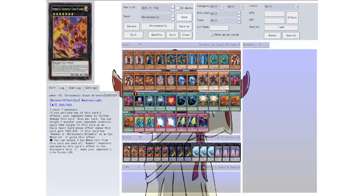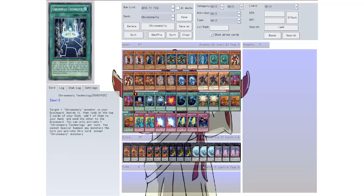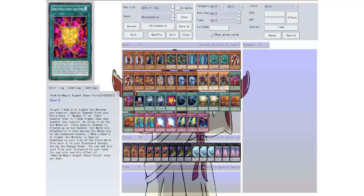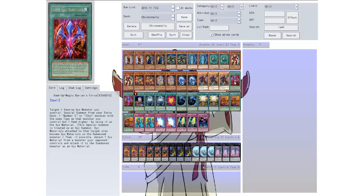So I have Number C6 Chrome Molly Chaos Atlantis — you can use three little sevens or you can use the rank up, which is probably the best way to do it. If you have a rank five or higher XYZ monster you control, you can special summon from your extra deck one Number C or CXC monster that is one rank higher than that monster, using it as XYZ material. You can only use it once per duel so that's why I only have one — but please tell me if I'm mistaken.